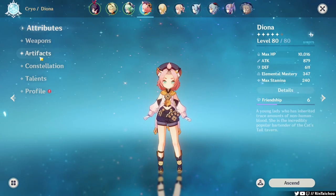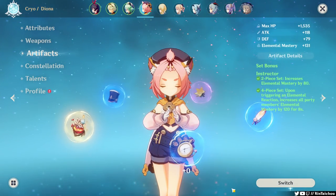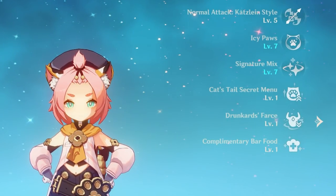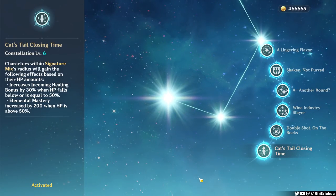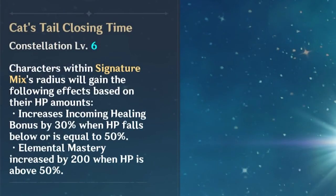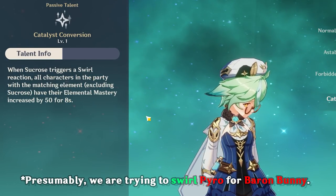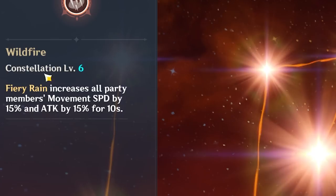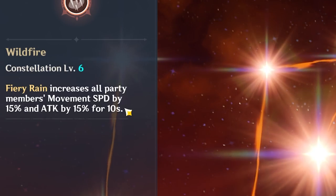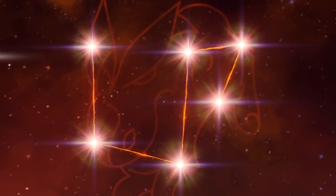And finally, for the fourth member, I like to go with a Cryo Vision that can help us add melts. And with this character, I would give them the Instructor set for that four-piece bonus of adding Elemental Mastery to the group. There is also Diona's C6, which gives everyone a boost in Elemental Mastery, provided they stay within range. And when Sucrose triggers a swirl effect, she will add Elemental Mastery to the Pyro Visions in the group. And as an exclusive to C6 Amber, her burst can also increase her attack power and speed, which we can use to help increase the Baron Bunny Bomb.